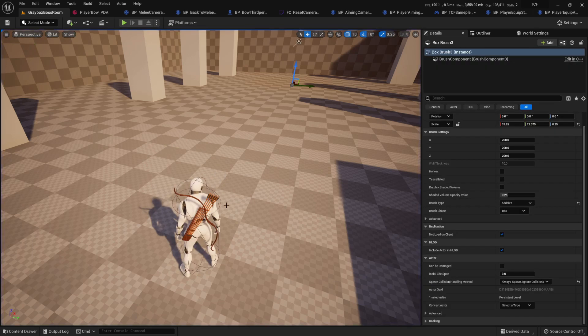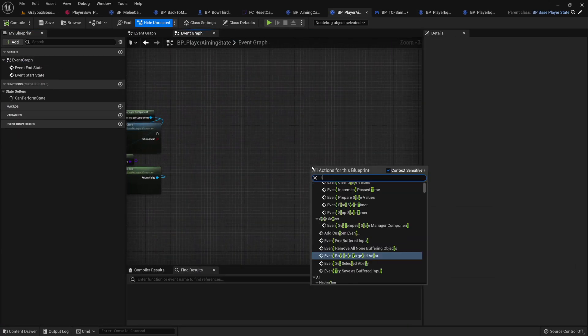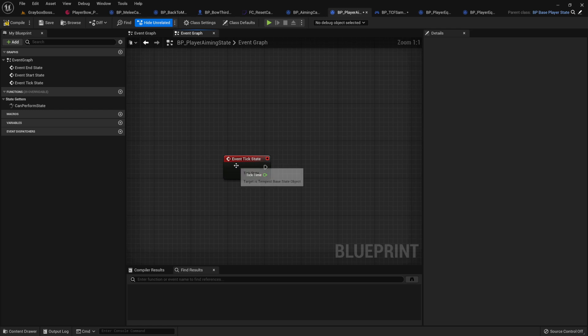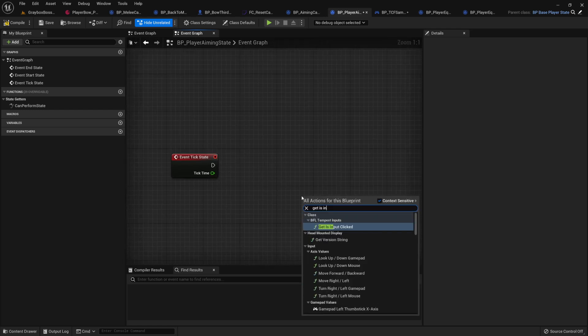The other issue is canceling the aiming — if I leave my mouse on the right mouse button, it stays in aiming. For that, go to the player aiming state and we have a tick as well — you can use that. Not this one, use the event tick. Once we have this, we're going to check if input is clicked.